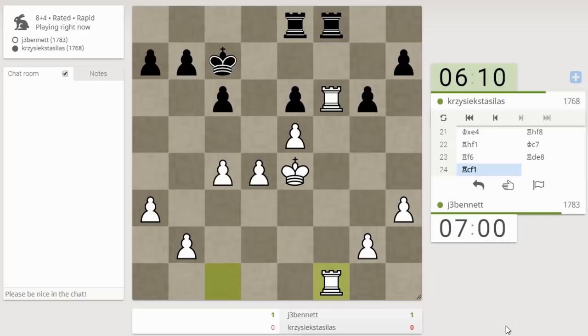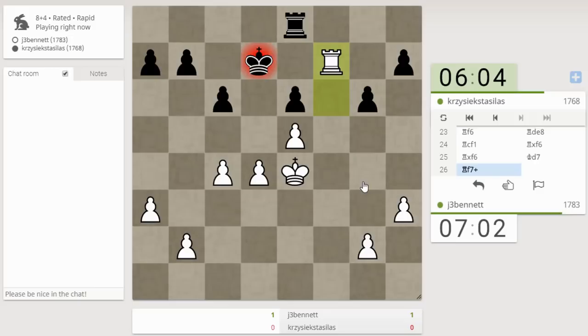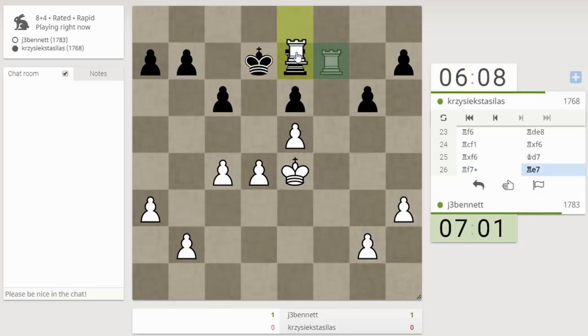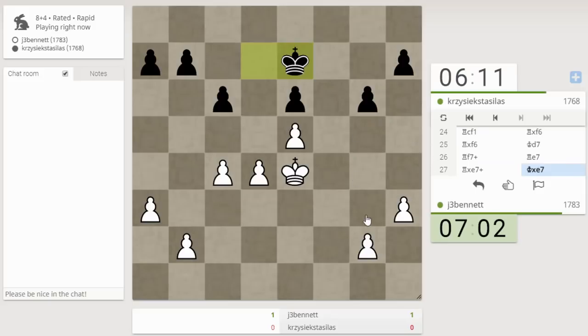He's got to defend against the doubled rooks. There's a check and I can grab the a-pawn too, or just go into a rook and pawn endgame a pawn up — so this should be winning. Let's be careful and freeze his pawns.